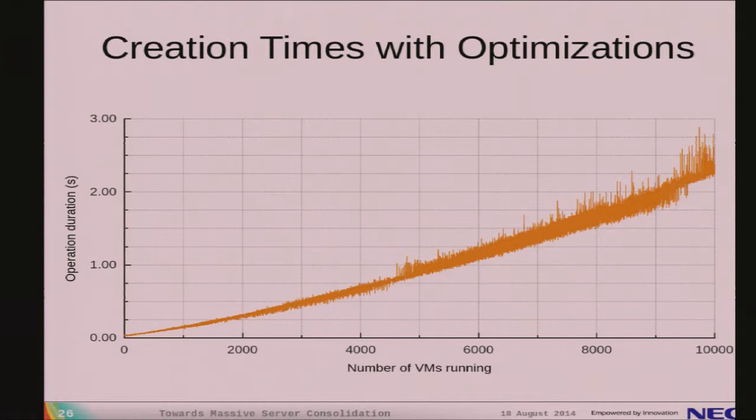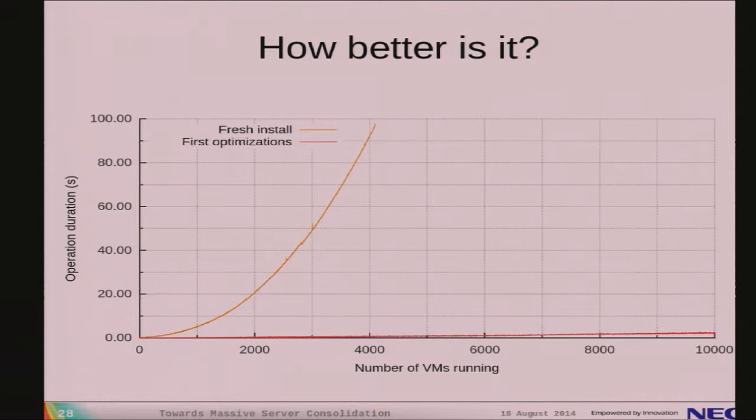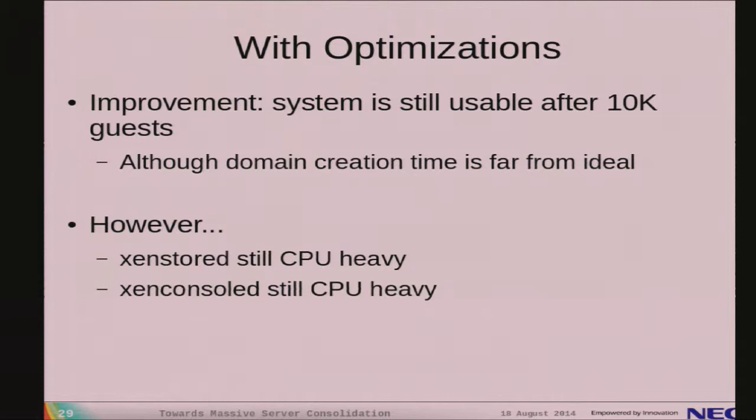We also upgraded our OXenStoreD to a newer version available from the Mirage team. With all these optimizations in place, we now can boot 10,000 VMs and the last VM takes only roughly 2.3 seconds to boot — a cumulative time of about three hours. This is approximately 100 times better at the 4,000 domain mark compared to before. The system is basically stable and Dom Zero is usable, though creation times are not yet ideal — we're targeting milliseconds. Two processes are still consuming 100% of a core each.